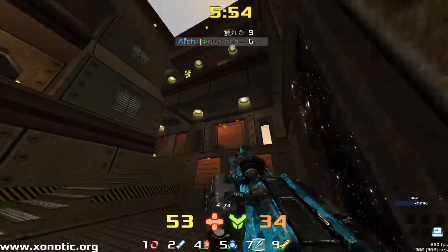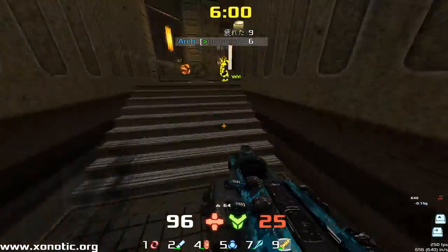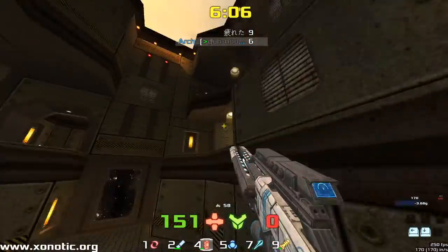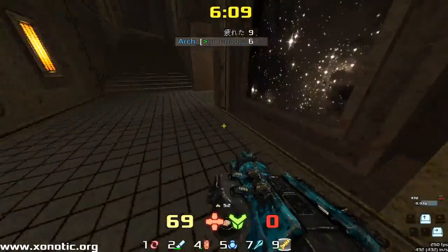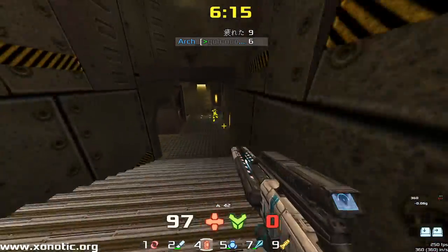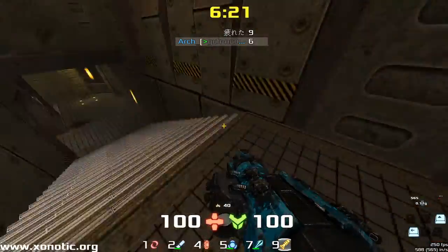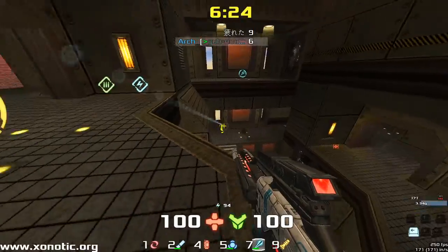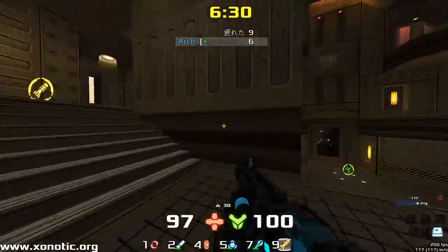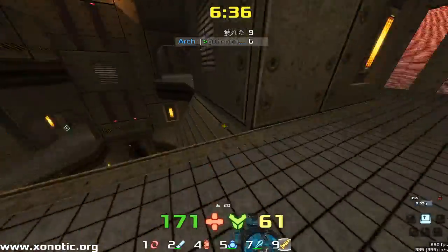We're seeing Tommy has incredible positioning — he knew where Arch was coming from and positioned himself into a very nice place to take the shot. Tommy seems to always have that positioning, whereas Arch is out of position a lot more. That was a very nice jump from the health all the way over. Nice predictive shot from Arch again — aiming where you think they're going to be and then taking the shot. Really well executed.